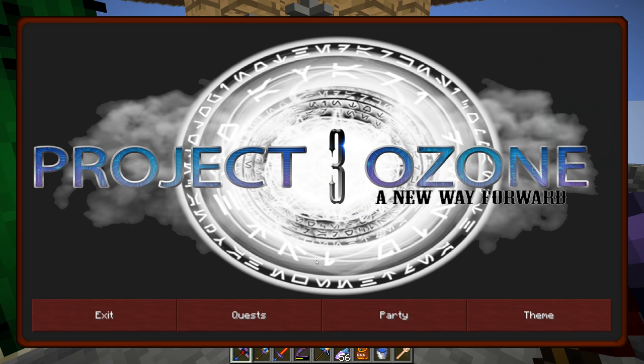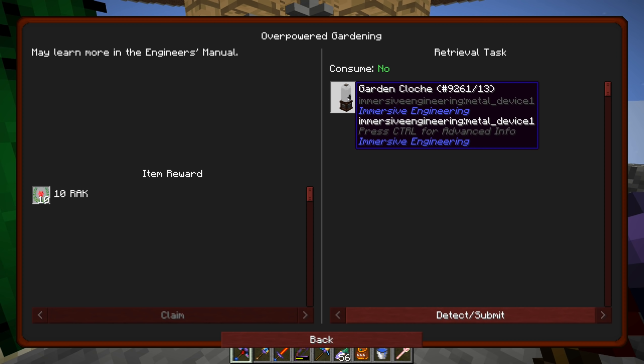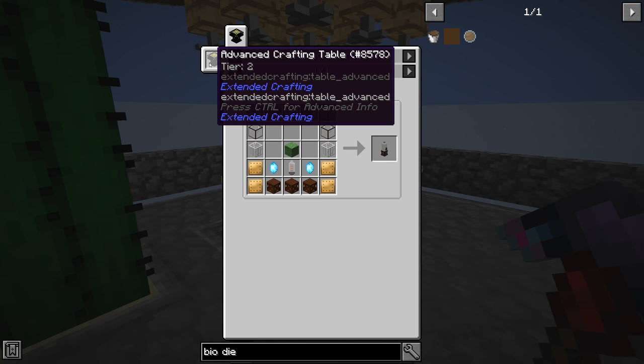There's a quest for the garden cloche where you put in a seed and it grows everything in one block - this might be easier. I don't think you can put AgriCraft seeds in it or if it even recognizes the 10/10/10 stats, but we'll check it out since we have to make it for a quest anyway. Oh, looks like we need an advanced crafting table to make it.